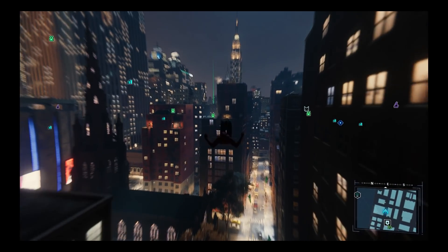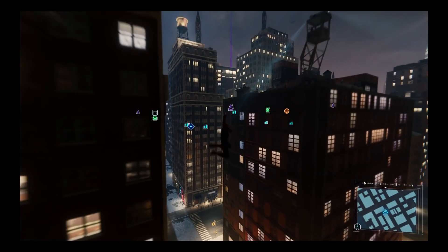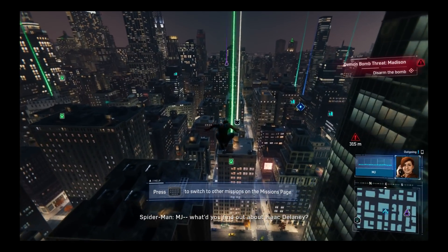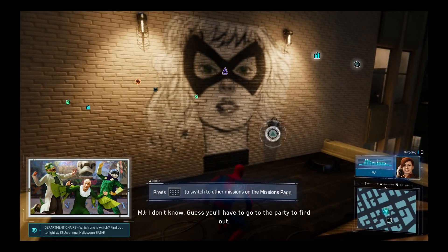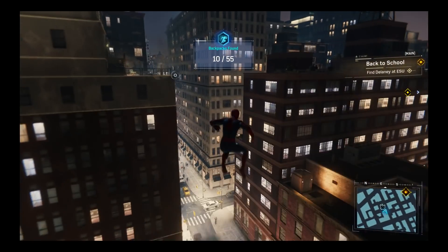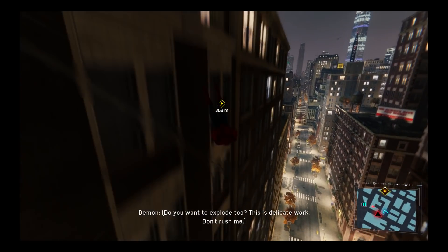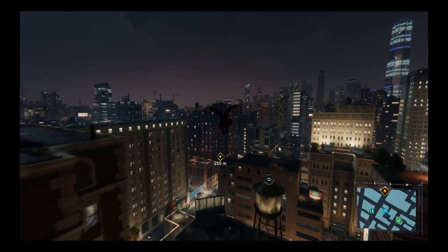I'll just swing and try to do some side stuff, and get kind of headed towards the new objective. I'm gonna snag a backpack along the way — if any of the side things I've been doing, it's been the backpacks. Here's one, let's see what item it is. 'Which one is Delaney? I don't know, I guess you'll have to go to the party to find out.' Good thing I already have a costume — Police Department in New York City, Yuri's contact info. Oh hey, there's the objective! I was so intrigued by the backpack, I didn't even listen to that. I mean, there could be some vintage Pokémon cards in there — sell those on eBay.